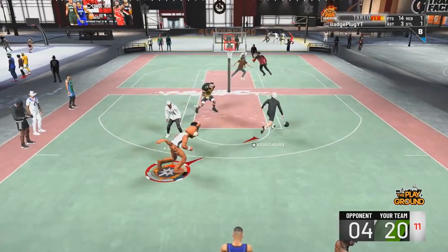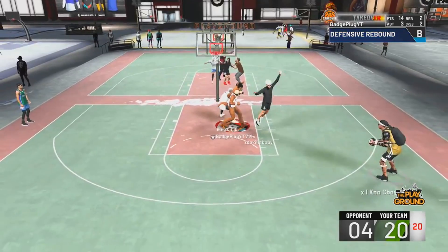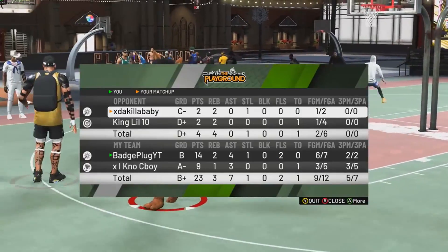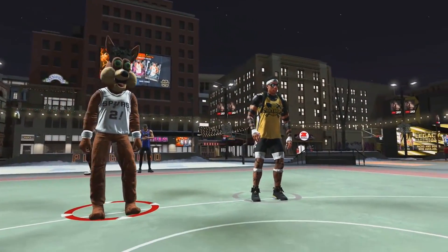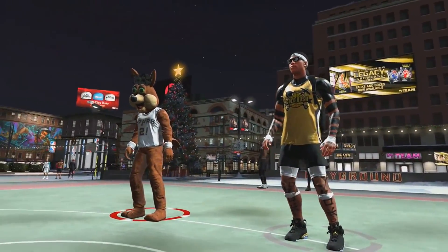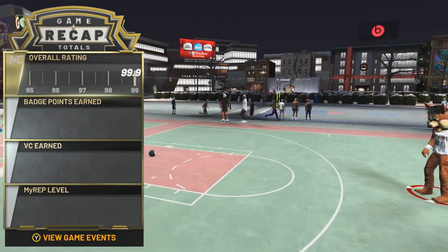There's no real reason to make a speed-boosting center build — you can easily make a small forward or power forward for that. If you enjoyed the video, drop a like and hit subscribe if you're new. This took me two to three hours to put together — I looked up every single build, wrote down all the stats, badges, hall of fame categories, contact dunks, park dunks — all of it. It's your boy Badge Plug, you've been plugged in, peace.